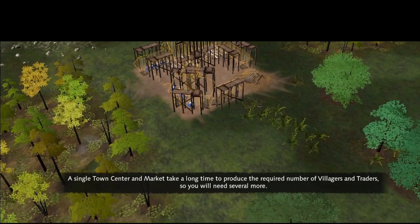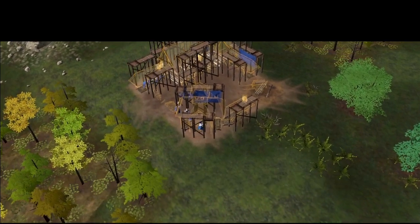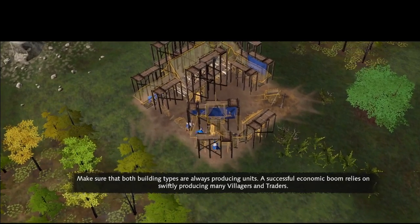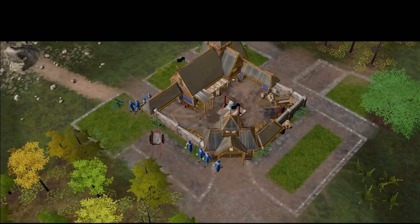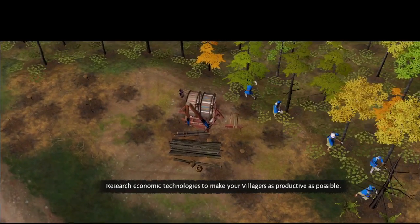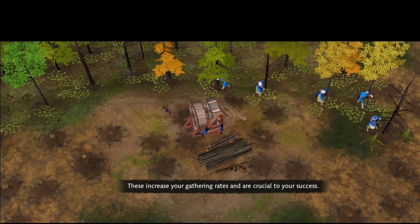A single town center and market take a long time to produce the required number of villagers and traders, so you will need several more. Make sure that both building types are always producing units. A successful economic boom relies on swiftly producing many villagers and traders. Research economic technologies to make your villagers as productive as possible — these increase your gathering rates and are crucial to your success.